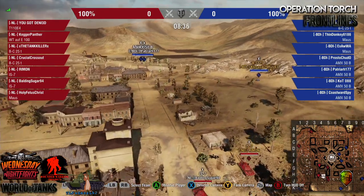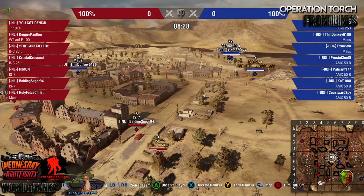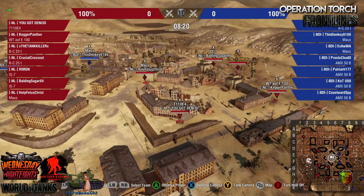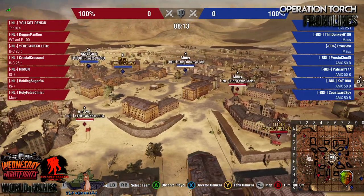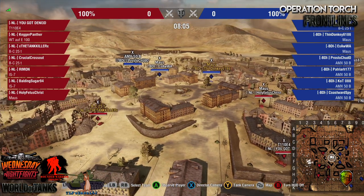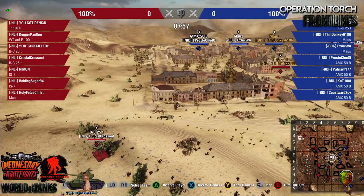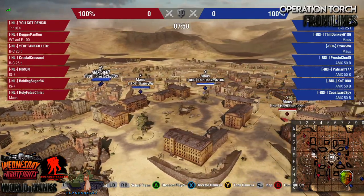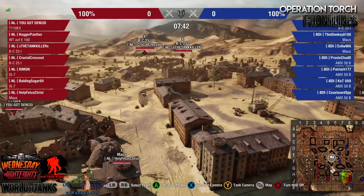BDI has set two of their 50Bs at the far back corner. Their BatChat is scouting. The IS-7s see them and fire a shot, but a BatChat is a difficult target to hit on the move at that range. NL's got their two TDs positioned in the far back. Both teams taking defensive positions. The Waffle is sitting in a bush in the far top corner, patiently waiting. BDI is not sending anyone up through the north, so he'll be scouting an empty field until the move is made.